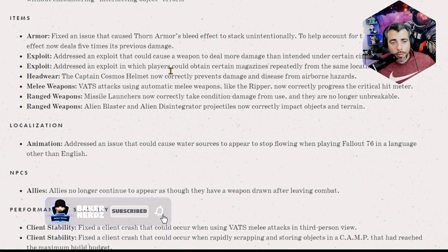The Captain Cosmos helmet now correctly prevents damage and disease from airborne hazards. VATS attacks using automatic melee weapons like the Ripper now correctly progress the critical hit meter. They're slowly fixing items like the Ripper and other automatic moving melee weapons, because that's going to be introduced in the near future. Those weapons are going to be insane and I cannot wait.